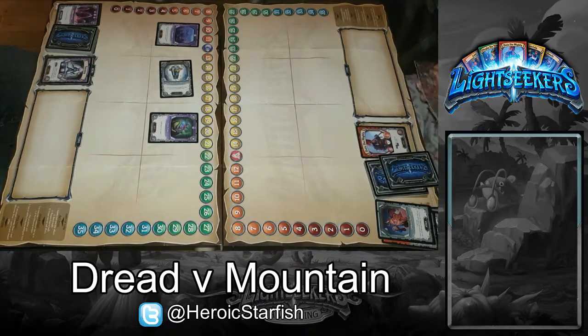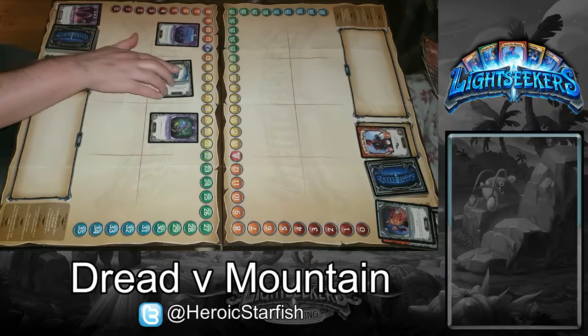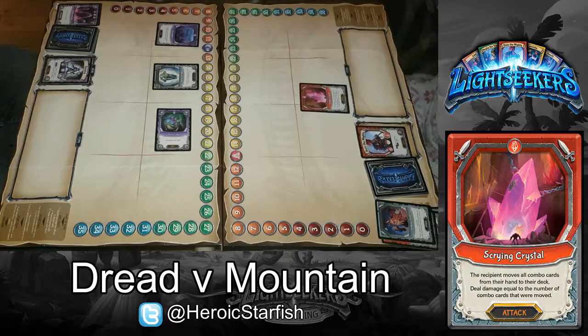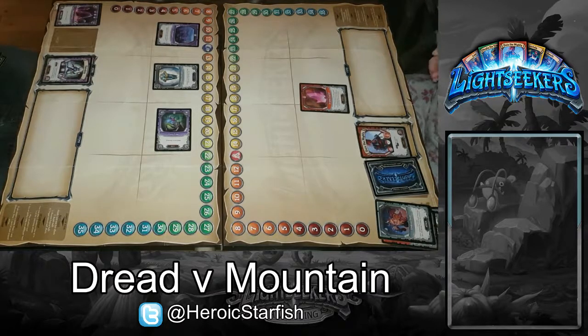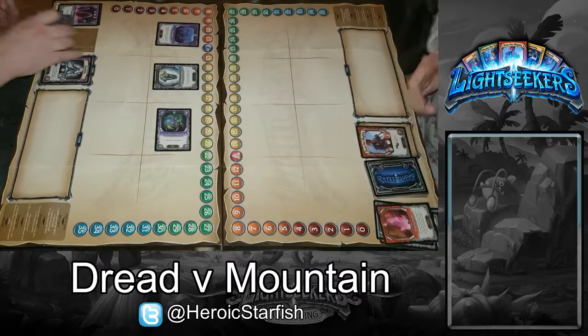I'll draw two, and I'm just going to draw two. I'll play Scrying Crystal — that means you move all combo cards from your hand to your deck. I've just got one. And then you get the same amount of damage as how many combo cards you have, so just one. Not the cost of the card, the number of cards. Yeah. So just one damage.